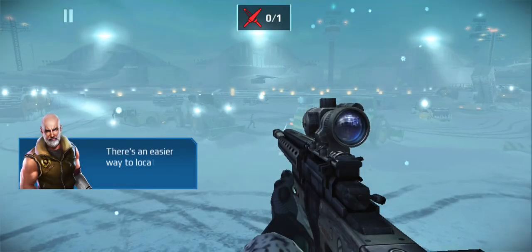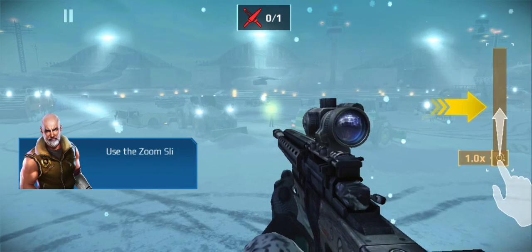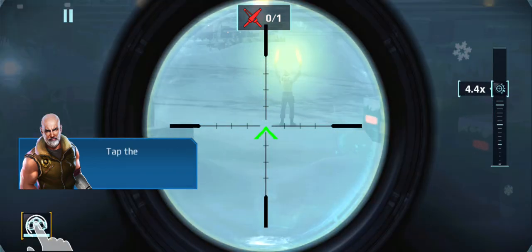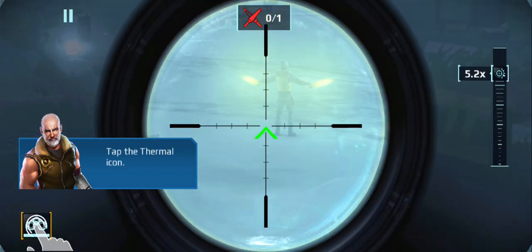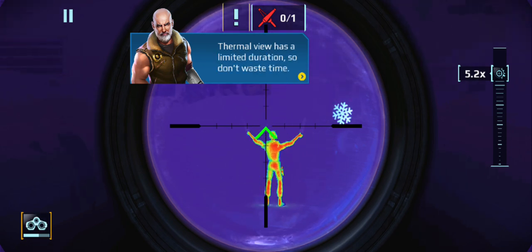There's an easier way to locate targets. Use the zoom slider to enter Ironsight mode. Tap the thermal icon. Thermal view has a limited duration, so don't waste time.